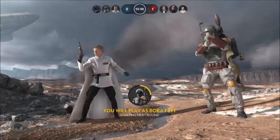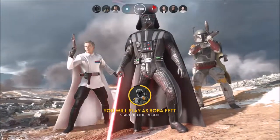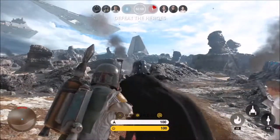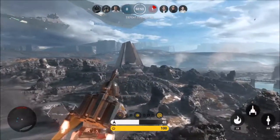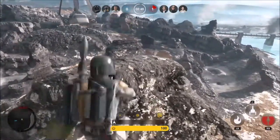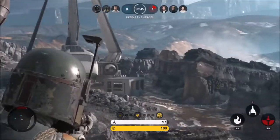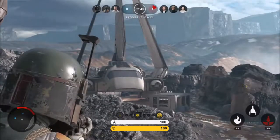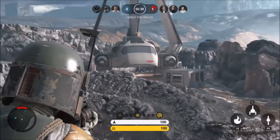Boba Fett's abilities work well together. I like to fly up in the air, fire my rocket, and as soon as my jetpack runs out of fuel, I activate my flamethrower if anyone gets near me until my jetpack recharges. As soon as that happens, I'm back up in the air firing with my rifle and my wrist rocket. I'm never not moving around as Boba Fett because he doesn't have a lot of health, and when he's on the ground he's very vulnerable.